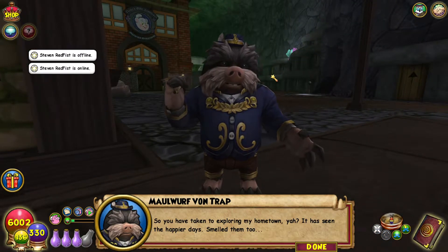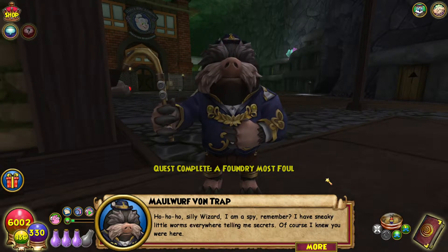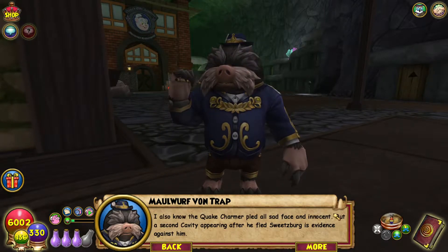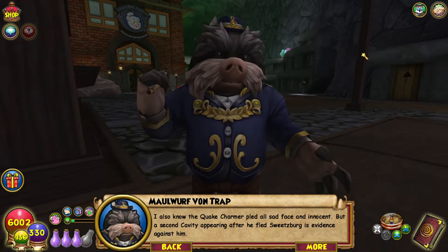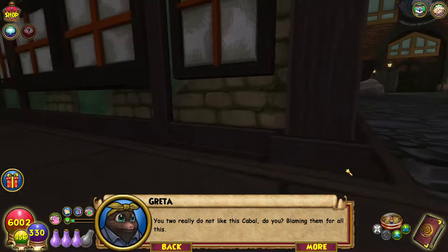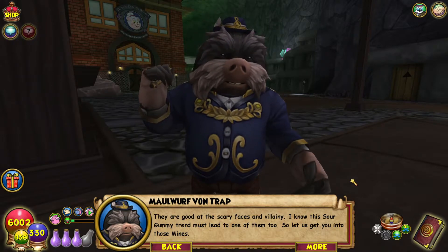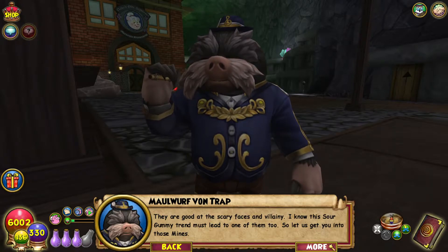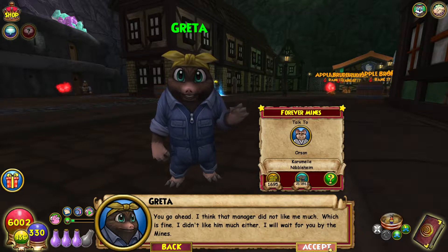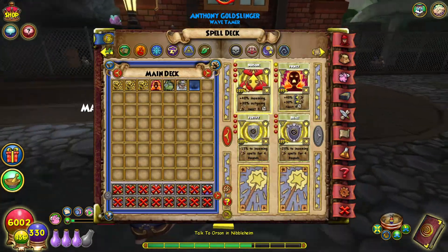You have taken to exploring my hometown. It has seen happier days — smelled them too. I am a spy, remember? I have sneaky little worms everywhere telling me secrets. Of course I knew you were here. I also know the quake charmer played all sad face and innocent, but a second cavity appearing after he fled Switzerland is evidence against him. You two really do not like this cabal, do you? Blaming them for all this. Well, they are good at the scary faces and villainy. I know this sour gummy trend must lead to one of them too. Let us get you into those mines. I think that manager did not like me much — which is fine.